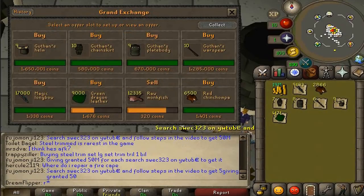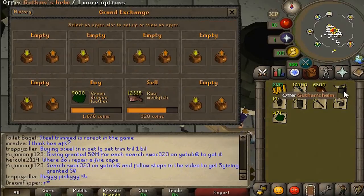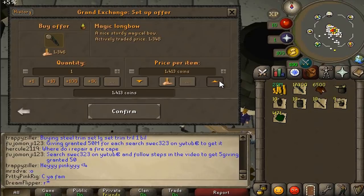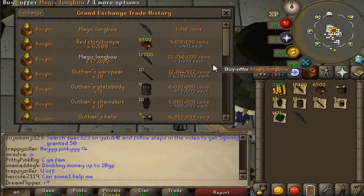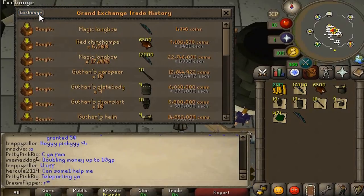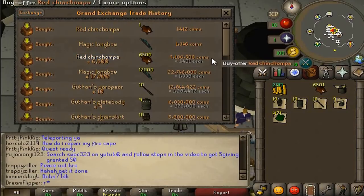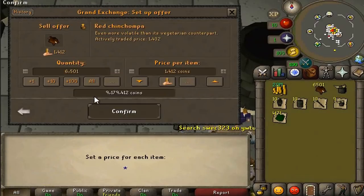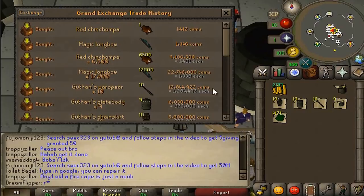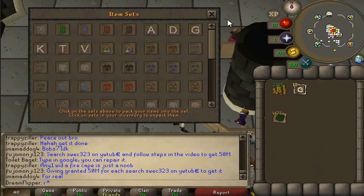Alright, I went and got some tea and quite a bit of my stuff has come through - mainly all of the Guthan's pieces, all 10 of them, which is nice. Also 17,000 magic longbows and 6,500 red chinchompas. The magic longbows seem to have dropped a bit - hopefully we'll still get a nice profit. We bought them for 13.38 and the sell price is 13.46, so 6 GP per item. We'll list them at 13.46. The red chinchompas are at 14.12, bought for around 91.70, selling for 91.79.